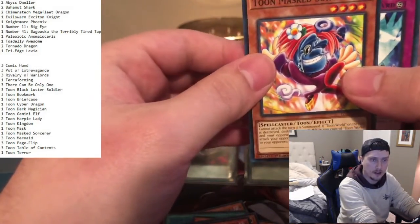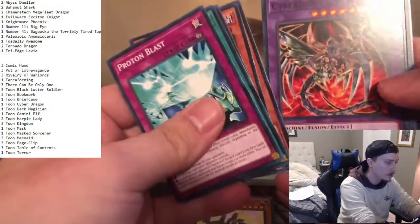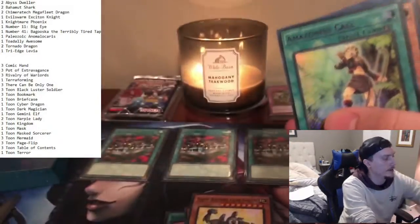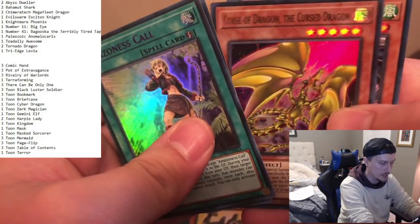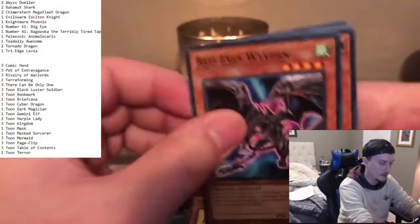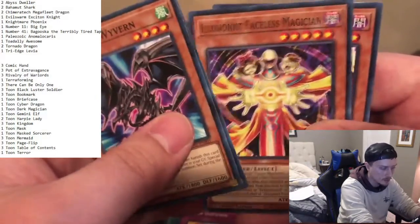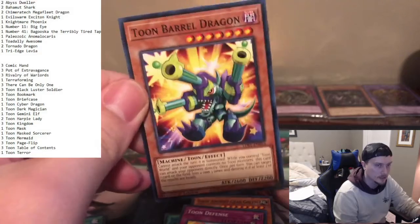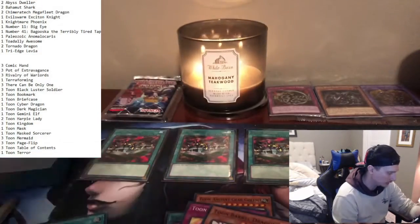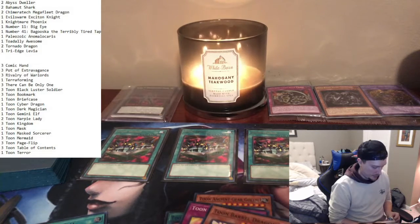Those are our three limited edition special cards we pulled. Opening our last set of packs — Toon Masked Sorcerer, that's another card on our list. Toon Ancient Gear Golem. Lots of Cyber Darks. Into the rares: Amazonas Call, Amazonas Baby Tiger, Curse of Dragon. Then Toon Defense — never saw that card before, wonder what it does. And then Toon Barrel Dragon — this was the card we were planning on replacing Black Luster Soldier with. There's no way we could pull two Barrel Dragons, but we can try.